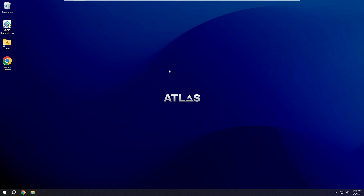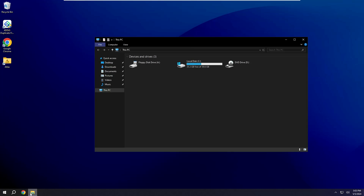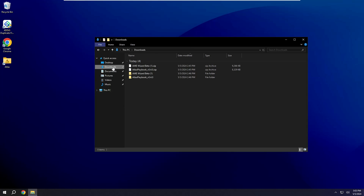Windows 10 has been successfully upgraded to Atlas OS Windows 10. You can see the new wallpaper background they provided. Right-clicking the desktop shows a new context menu. The system is now working much smoother and faster, and it has been switched to dark mode — which is another nice touch.